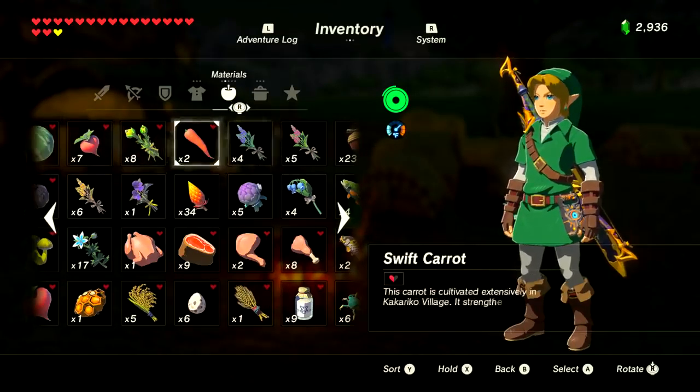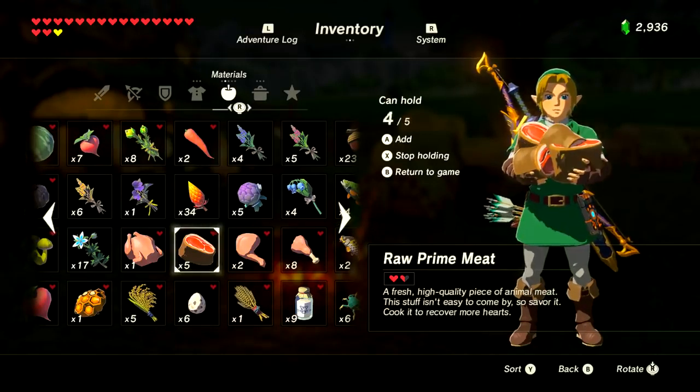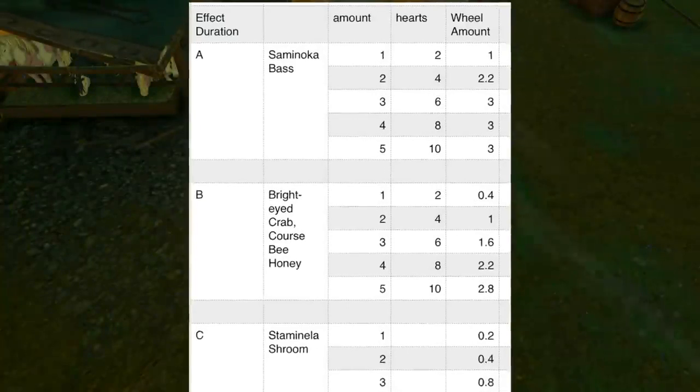Endura Carrots can be found behind the Great Fairy near Kakariko Village. You may only want to cook one at a time — each one gives you full restoration of your stamina wheel plus two-fifths extra. Keep in mind you cannot over-replenish your stamina, so you may not want max stamina regeneration.